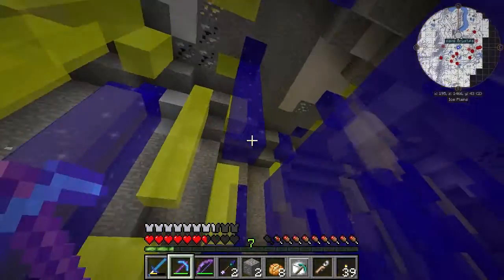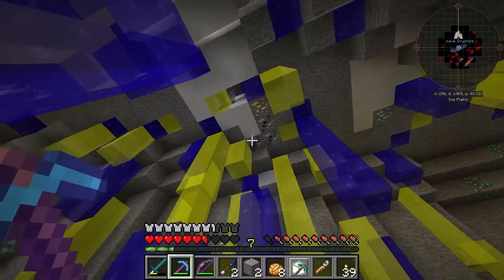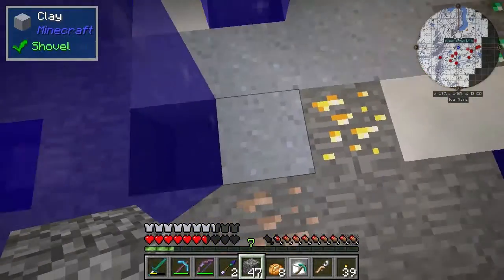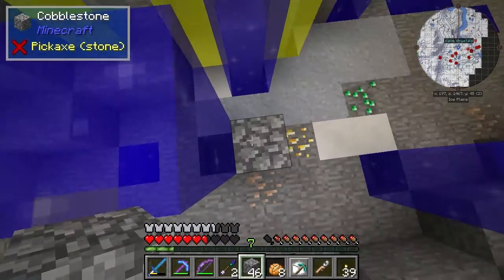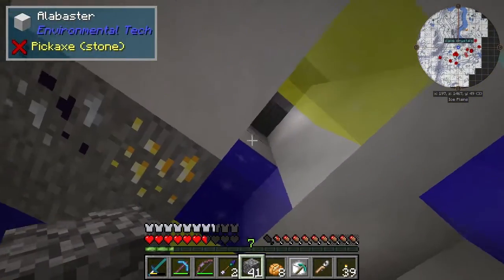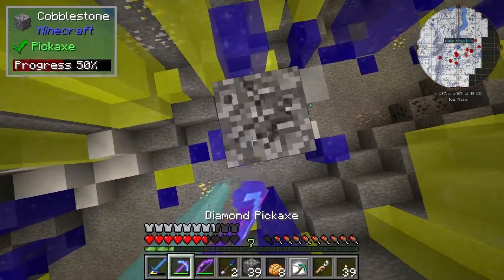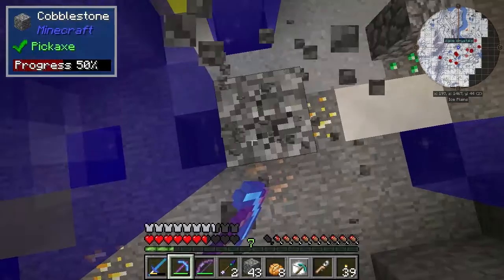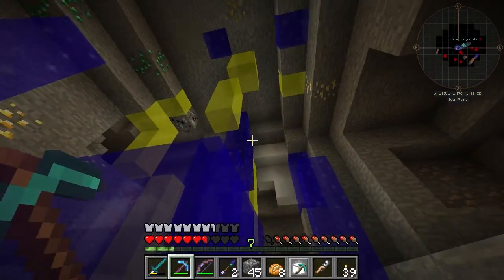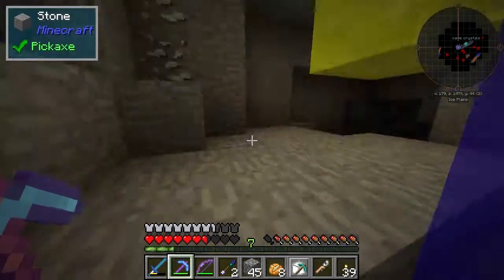I did come down — oh, where did I come down from? It's right there. Let's get a bit messy. There's actually loads of clay here as well, which is really cool, because Quark originally added huge clay spawns. This is an awesome location, to put it mildly. There's everything here. A lot of alabaster.